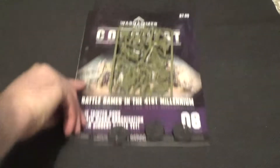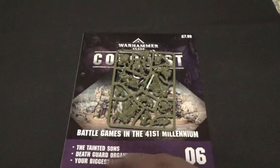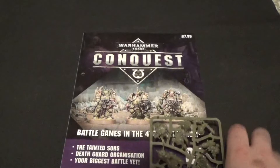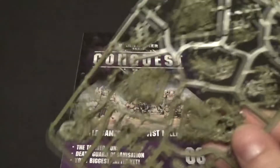Issue 6 comes with the bases obviously. And then there's more plague marines — another lot of plague marines — similar to what you got with issue 2 I think.